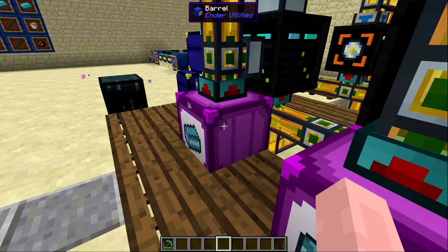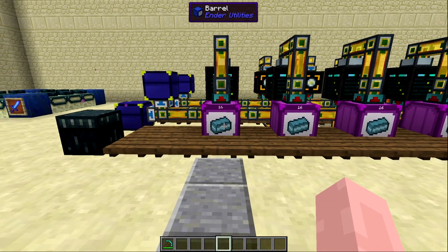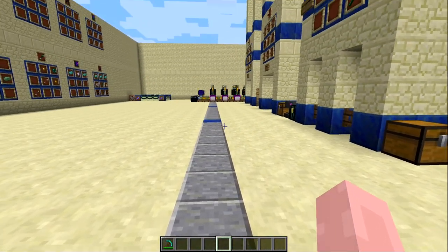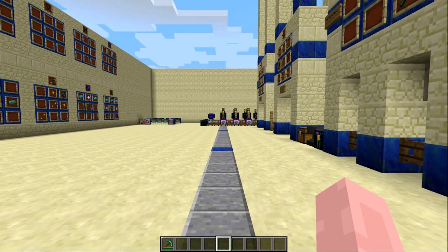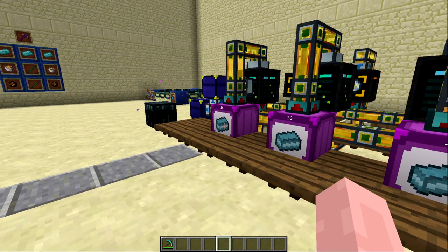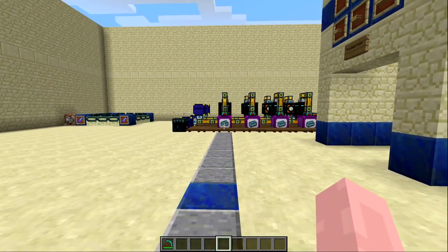The barrel can also be camouflaged, but since shift right click opens the inventory, you must hold the camouflage block in your offhand and shift middle click to apply it. Middle clicking again or shift middle clicking removes the camouflage regardless of whether the block is in your inventory. Labels are always visible, but there is a built-in failsafe: beyond 30 blocks away the labels stop rendering.